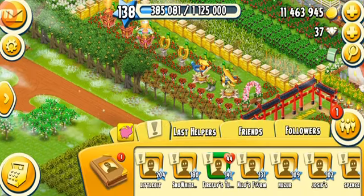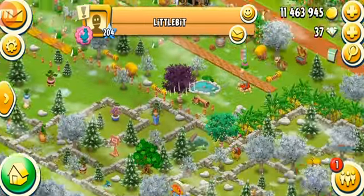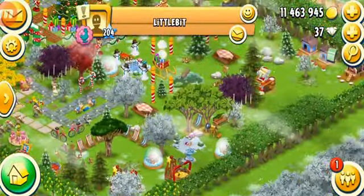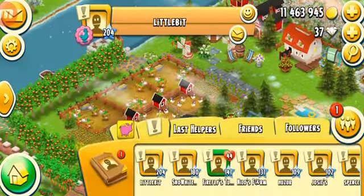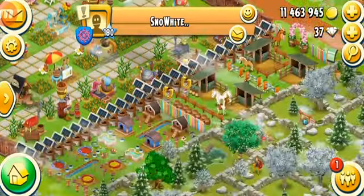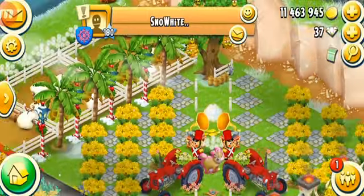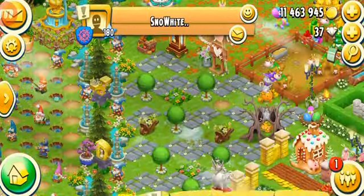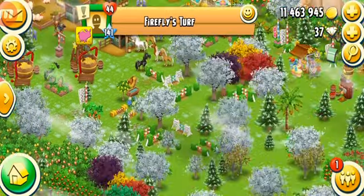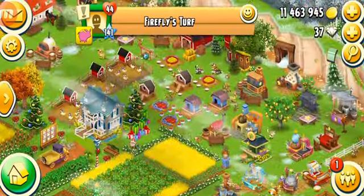Two other ways to find puzzle pieces: one is mystery boxes. If you're lucky you can find a mystery box on other people's farms and it might contain a puzzle piece. I can't guarantee this — it's kind of challenging to find mystery boxes, especially if they're hidden between trees. Once you close a mystery box you can't reopen it, so it's hard to get another chance right away.